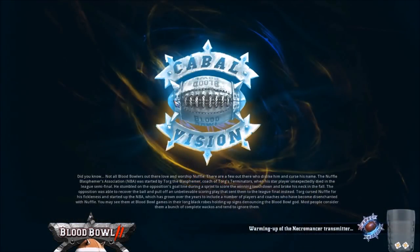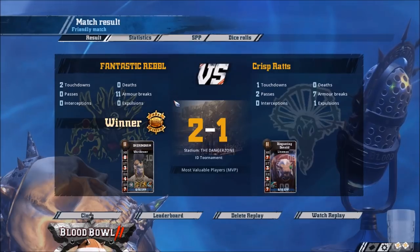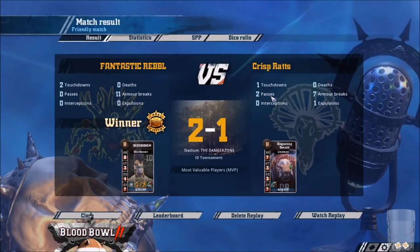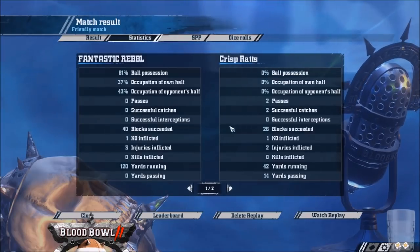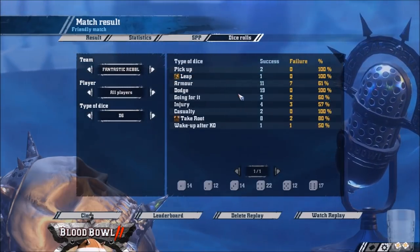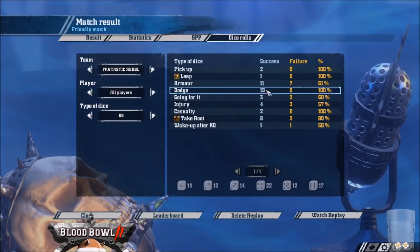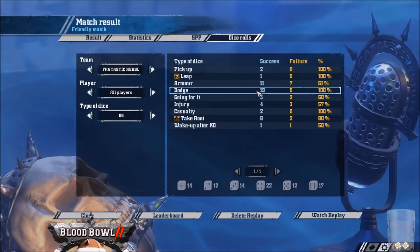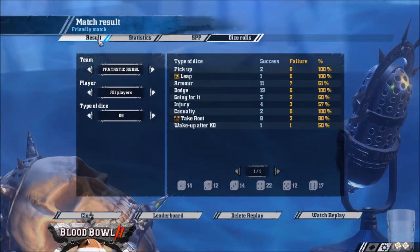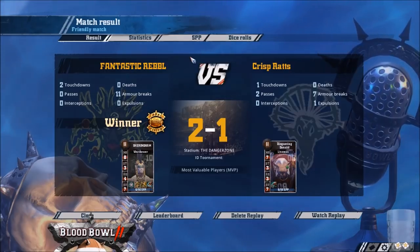Maybe his mistake in this game was not going for a cage dive at any point - he did one cage dive but went through tackle and failed the five-plus dodge. I did get more armour breaks but he made more blocks. The guys he wants to hit with mighty blow are the guys with dodge, and mighty blow against dodgers isn't very good. I was very lucky with the dodges. Anyway, the dice don't really tell much of a story. Thanks for watching - if you enjoyed it, don't forget to leave a like and subscribe, and stay fantastic!